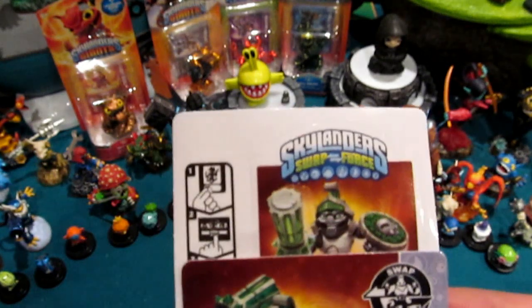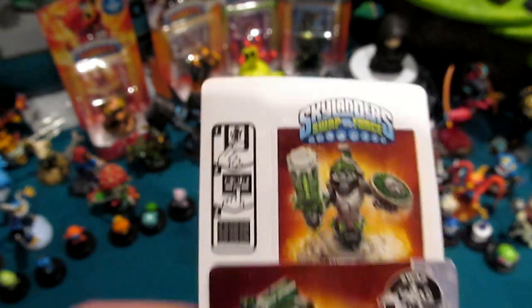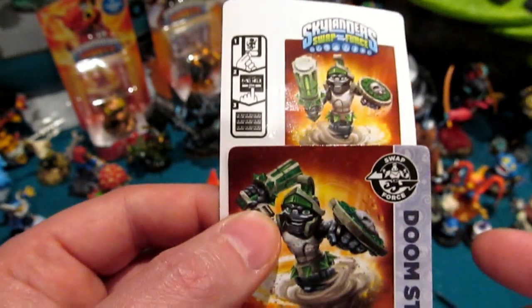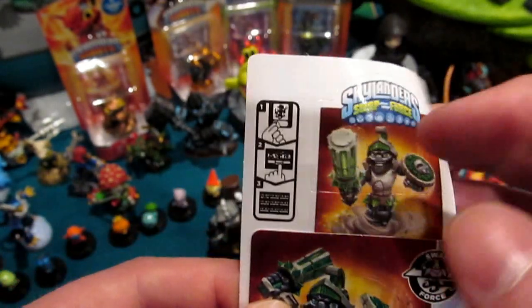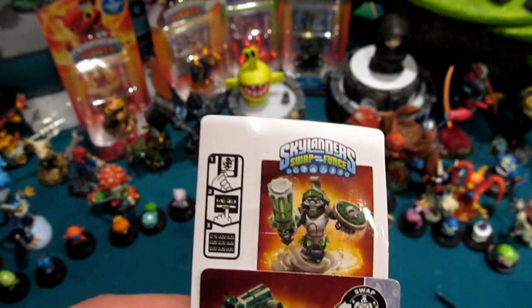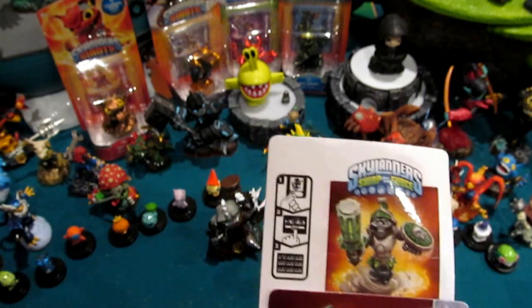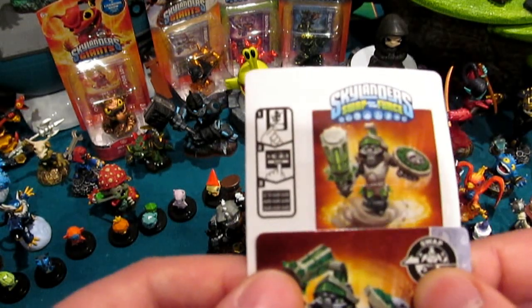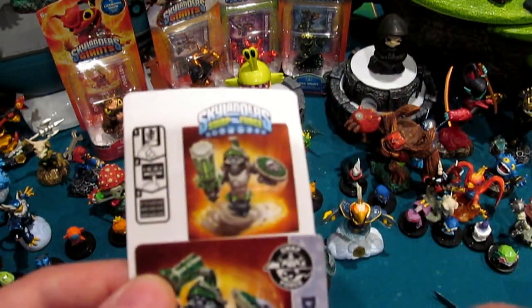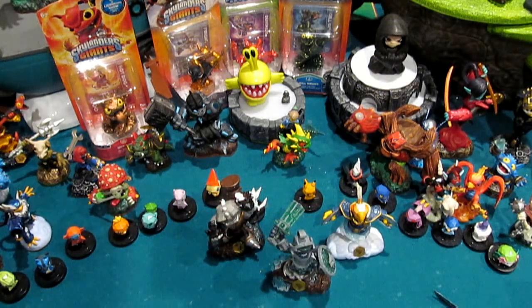Behind the stat card is the sticker sheet for those of you that collect. You've got Doomstone and awesome artwork there, different from the standard pose. Note that there's a part line. So if Doom Jet or Doom Blade becomes your favorite swapper and you've got multiple figures, you can orient that in your PowerA storage case, shoe box, what have you. Below that is the name tag and the QR code as well as a web code for your iOS and Android applications.